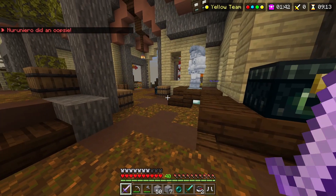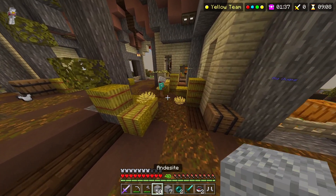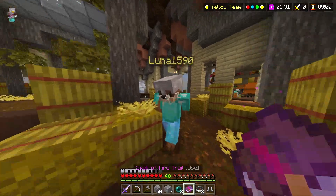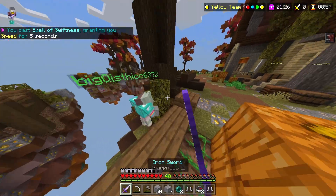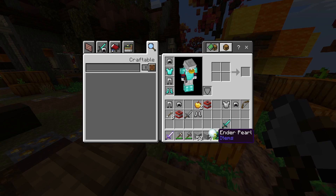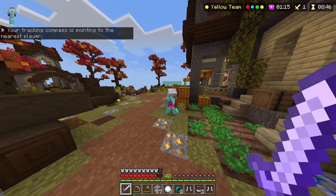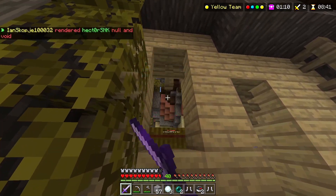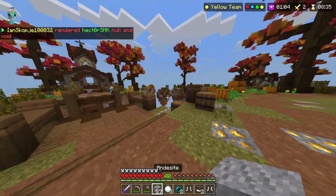The main feature we're looking for isn't in the Hive hub - it's actually in Hive Sky Wars. Hive Sky Wars got a couple of seasonal maps that include Harvest and Campsite. Those two maps have been transformed into their seasonal theme right now and they look amazing. But the main feature we are looking for is the honey block, which hasn't been seen on the Hive since last year during the autumn season of 2020.